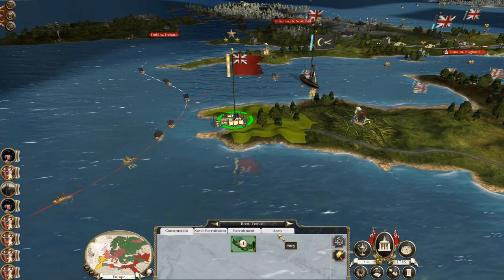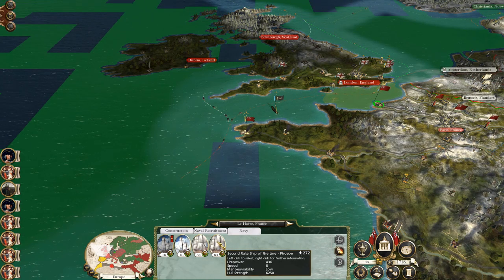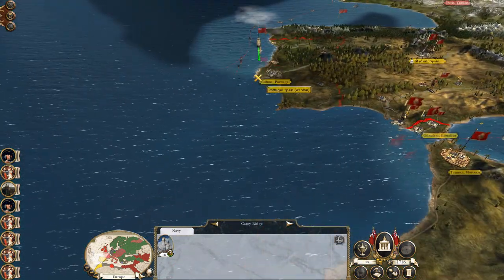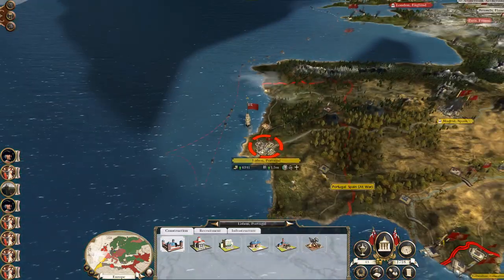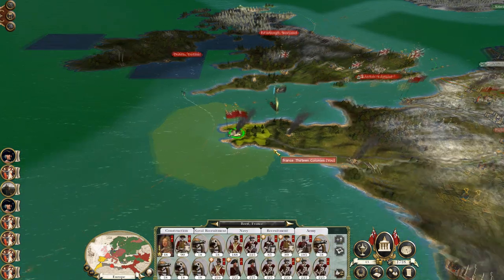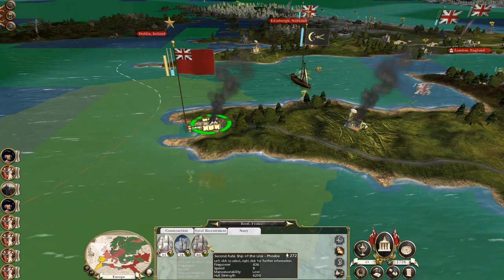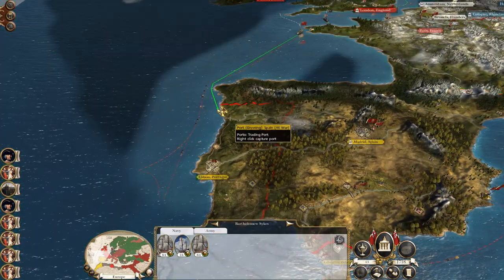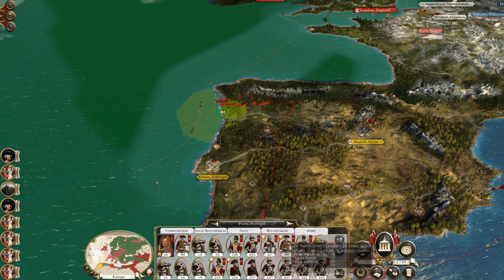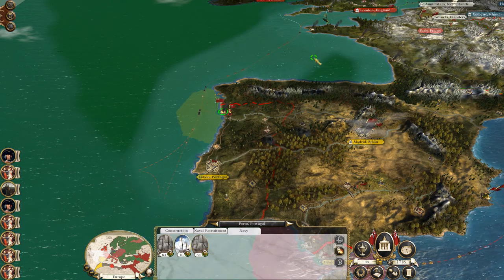So that's them destroyed. We can fix the port, the army can repair or replenish. Let's bring back the squadron that was here. Let's send the sloop on a scouting mission to Lisbon - what is there? Nothing. Perfect target. Our army is in sufficiently good condition - let us embark the fleet, sail them to Porto, capture the port, send the army south towards Lisbon, and let's move my sloop back up to Brest.